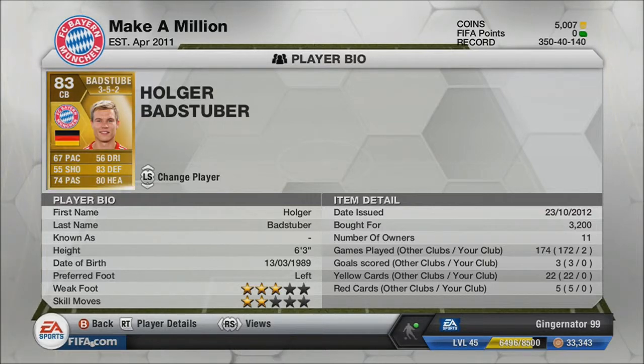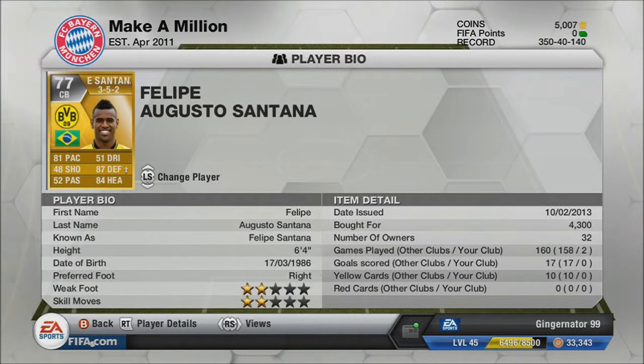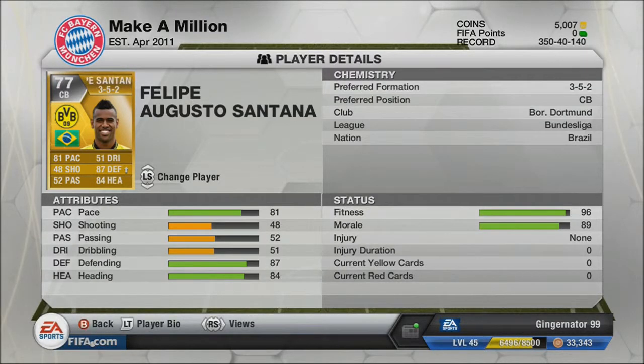Felipe Santana is the beast of the back three. He's got 81 pace, 48 shooting, 52 passing, 51 dribbling, 87 defending (upgraded), and 84 heading. I upgraded a few players because I'm playing my mate Liam and wanted them on top form. He plays for Borussia Dortmund in the Bundesliga and he's a Brazilian defender.